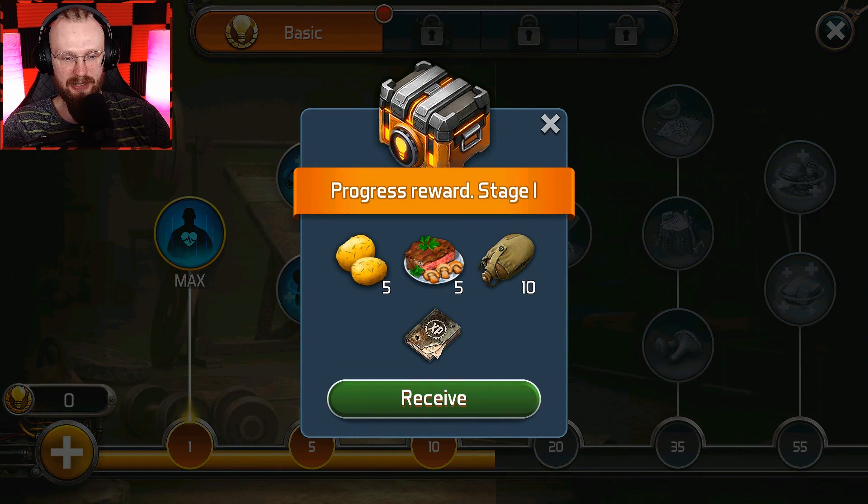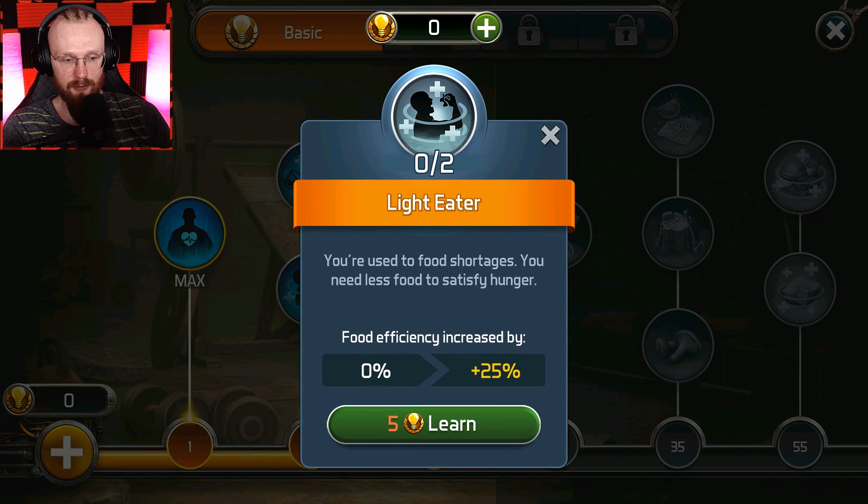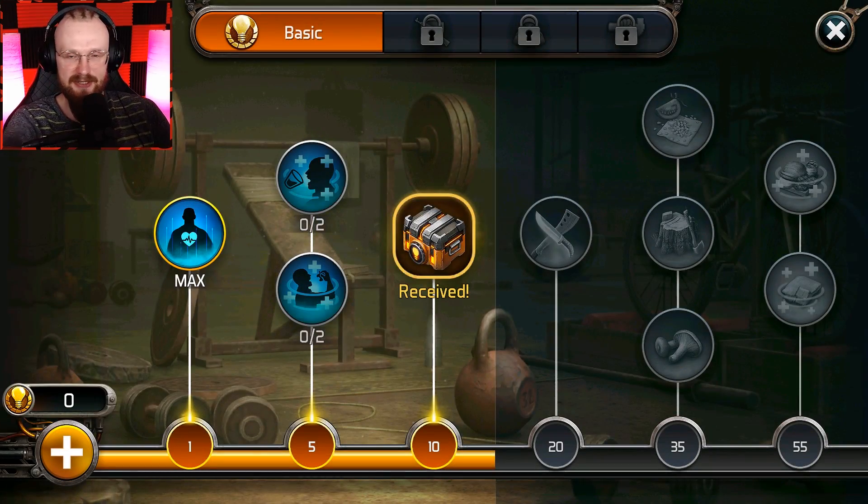By clicking the plus here, you're increasing it by five. After you increase it, you do need to spend a skill point. You do get one free chest — let's receive that. In order to get those special skills, you need those basic skill points. That down-progress bar is used to unlock those other special skills — I think it's pretty straightforward.